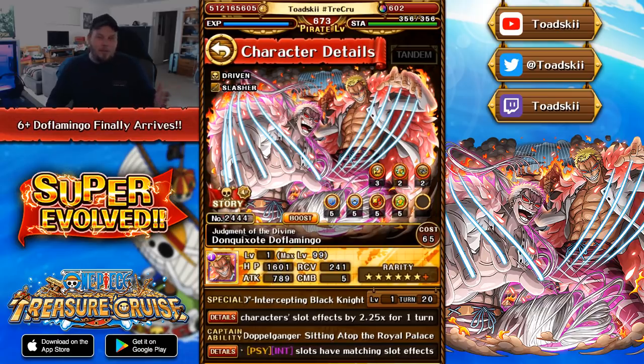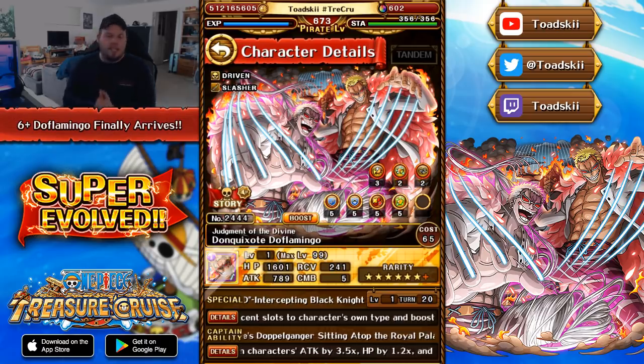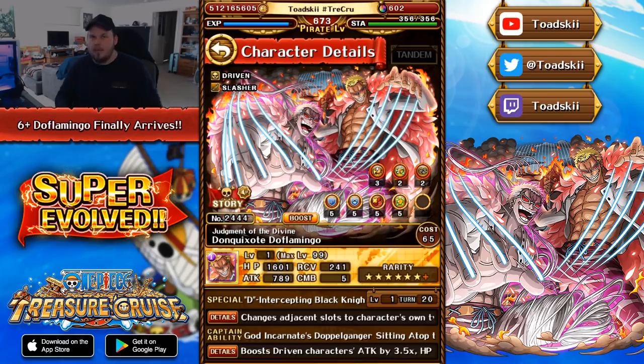Obviously the artwork looks really, really cool as well. So that's the full rundown of 6-plus Doflamingo. You have to get 1.5 million points in this upcoming Treasure Map in order to get those skulls and accumulate them for the Super Evolution of this character.